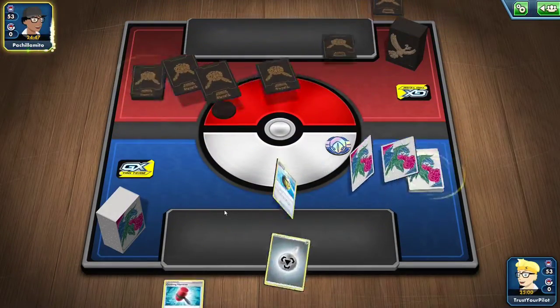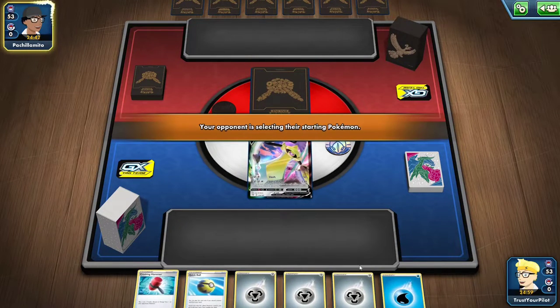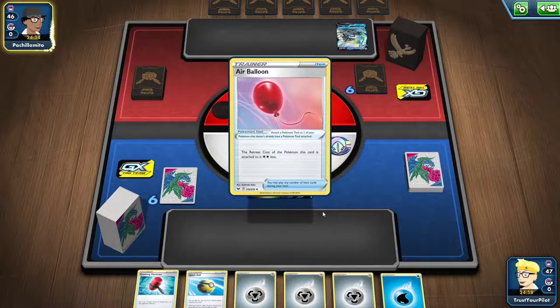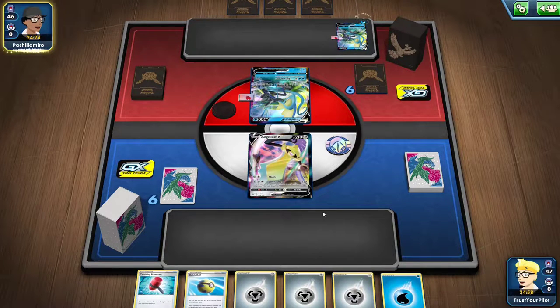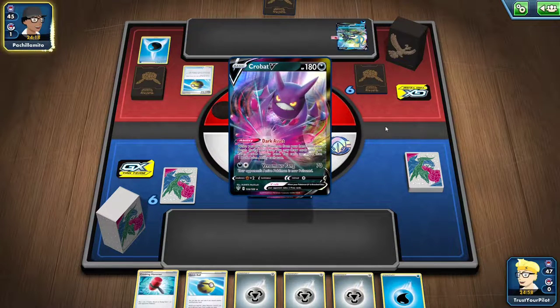I'm going second, so I've got to rush. We're starting with the Aegislash V. This is kind of a horrible starting hand because I have the Water energy so I can't use the Denny. If I top deck something real good — oh, this is bad. But it's good because I wanted to see a new deck, and I think this will probably play Telescopic Sight, maybe Orbeetle, maybe Barascoota. So this should be interesting. As long as I'm facing decks with new cards, I'm happy.